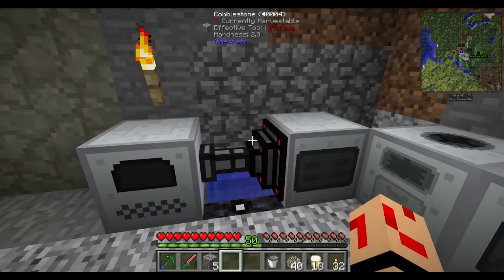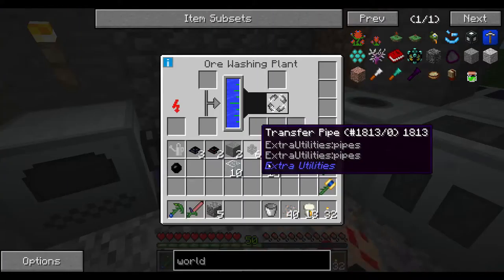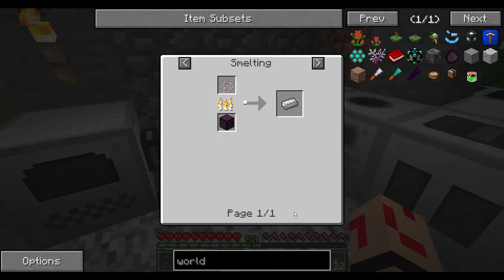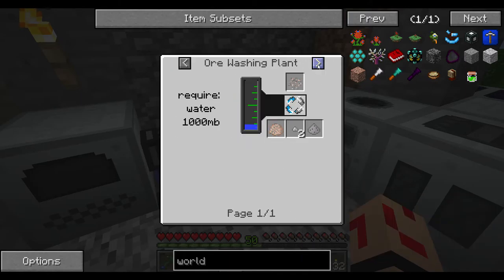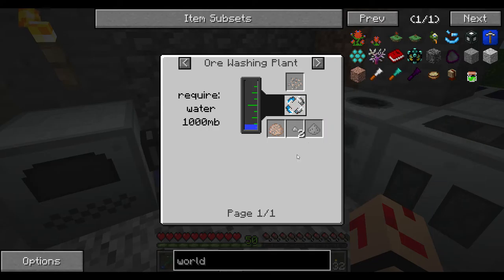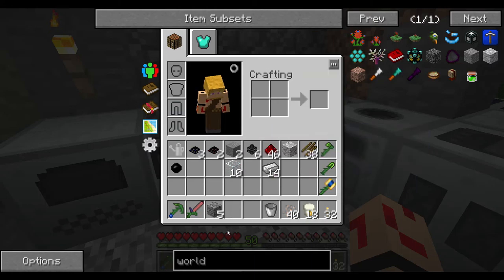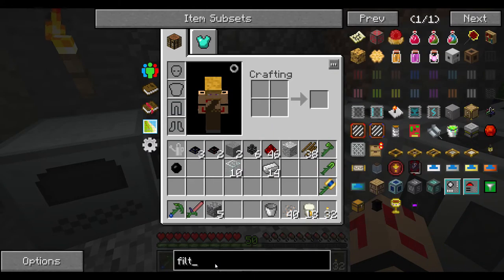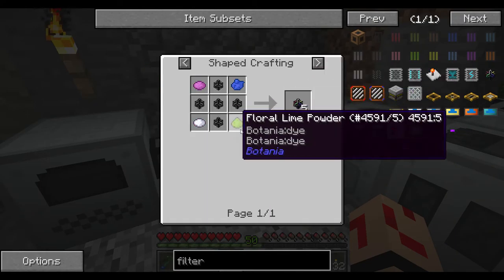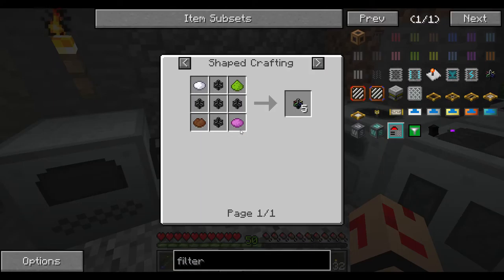We may need to add a filter pipe because the ore washing plant produces tiny piles and stone. Let's have a look at its recipes — it produces tiny iron dust and stone powder. Let's make a filter pipe. That requires four different dyes.